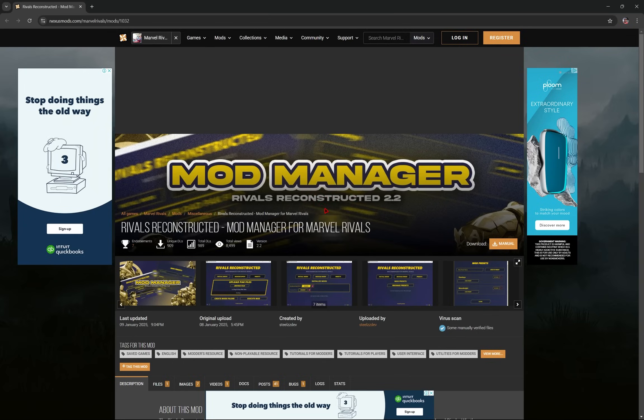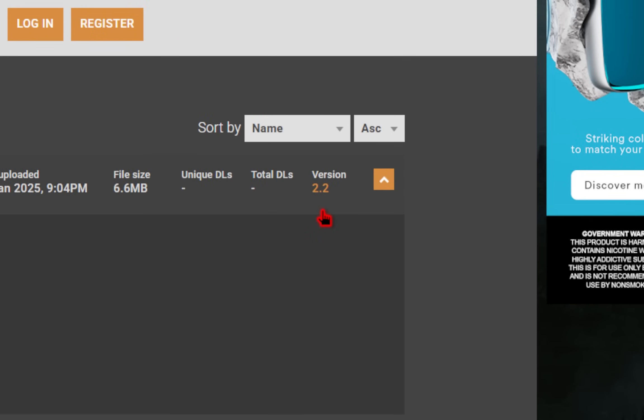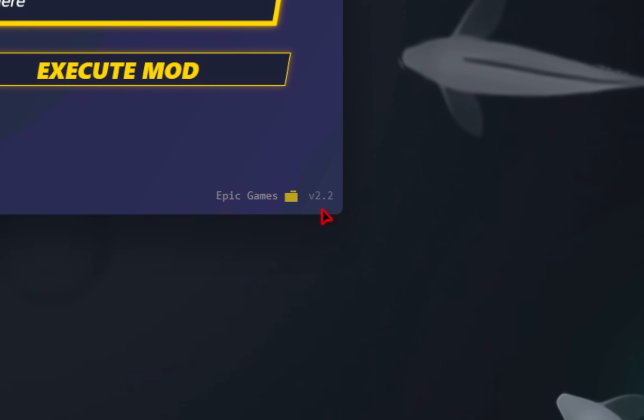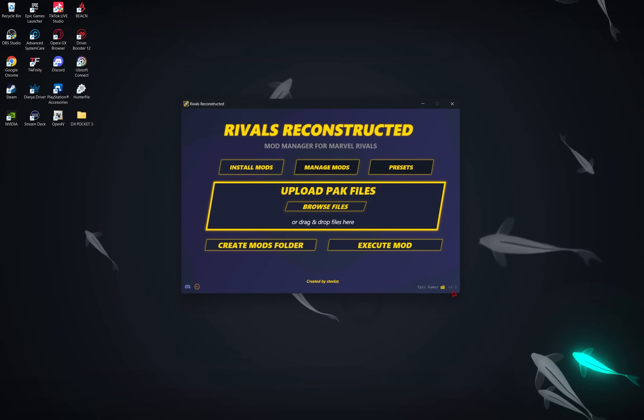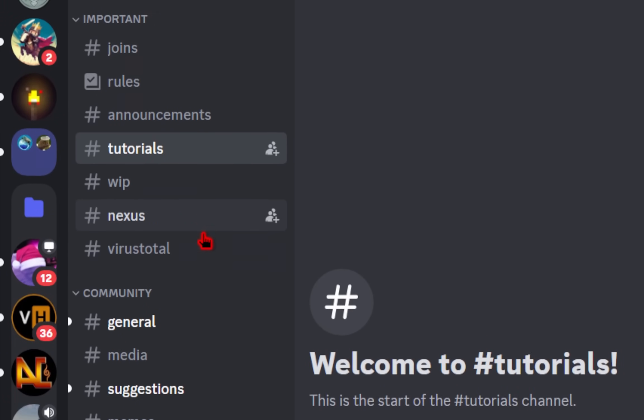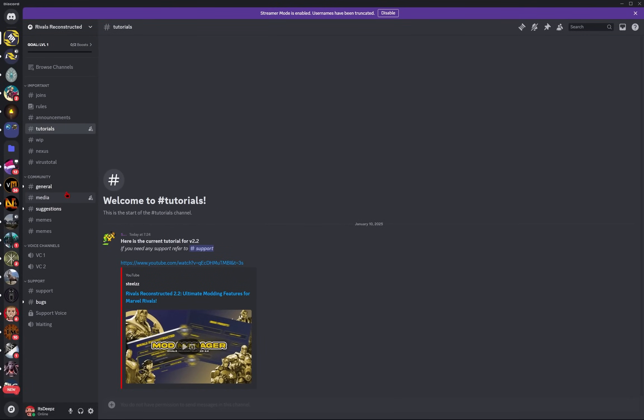It'll bring you directly to the Nexus mod page, where you can check to see what the current version is. As of this video it's version 2.2, and if you look at the mod manager it is 2.2 as well. Also, if you have any other questions or concerns, definitely check out their Discord as well. Here you can find some additional help or just connect with like-minded modding peeps.